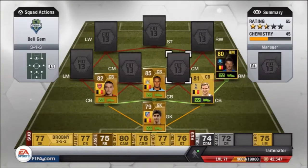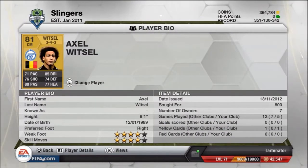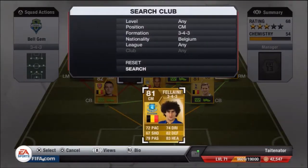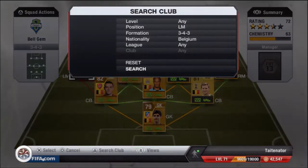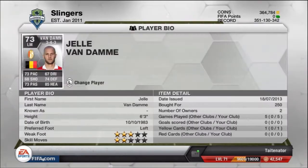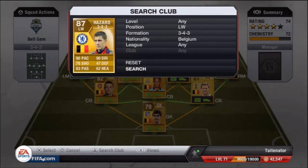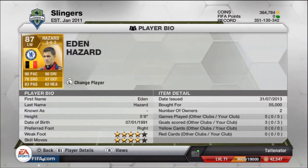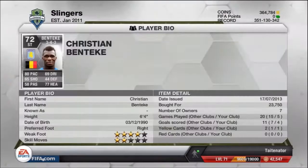We're going with Witzel as our center mid — 4-star skills, 4-star weak foot, and only 800 coins. Then we have Fellaini; you can't have a Belgium team without him — 900 coins, absolutely amazing as a player with 3-star skill and 3-star weak foot. Then there's Van Dam, who I'd call a hidden gem at just 250 coins. He's got some really nice dip on his long shots and can play with both feet. And of course Eden Hazard at 55,000 coins.